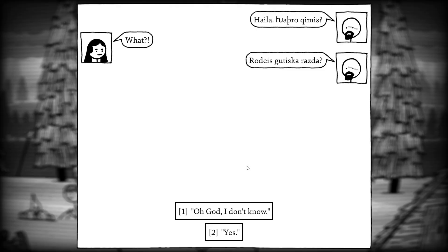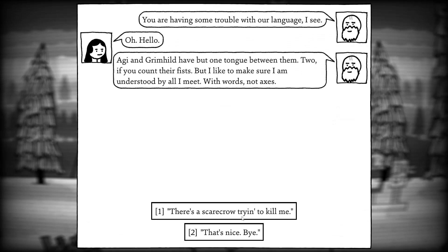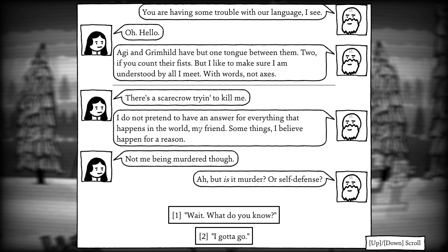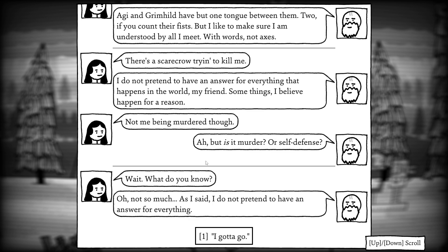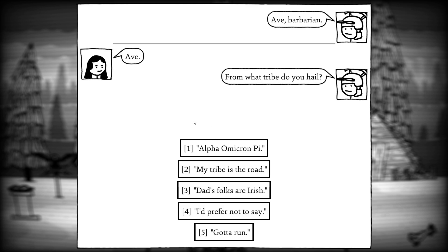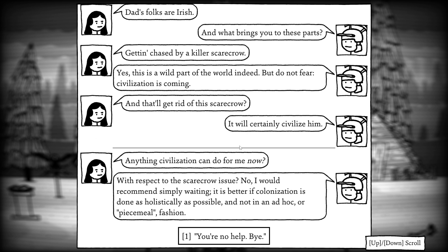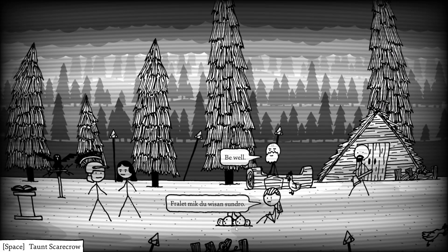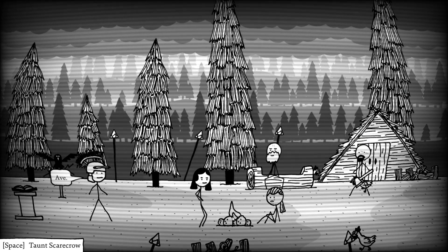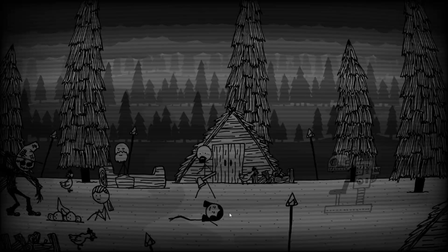We're in this one now. Kill scarecrow. I'll let you see. Aggie and Grimhald have put one tongue between them too if you count their fists. There's a scarecrow trying to kill me. I don't pretend to have an answer to this world, my friend. Some things I believe have a reason. Not me being murdered, though. It's murder self-defense. I gotta go. What tribe do you hail? Dad's folk are Irish. What brings you to these parts? Getting killed, chased by a killer scarecrow. Part of the world indeed. Civilization is coming. Anything civilization can do for me now? Resolve the scarecrow issue? No. I just recommend simply waiting. I don't know what to do with this.